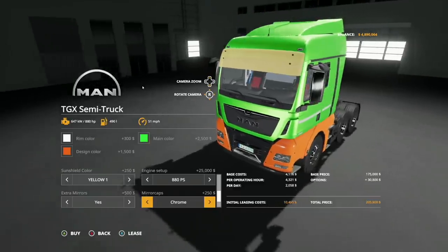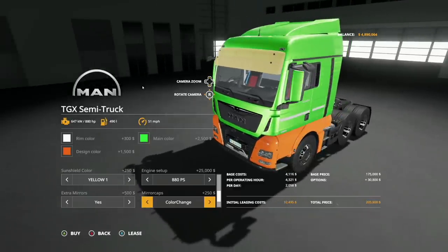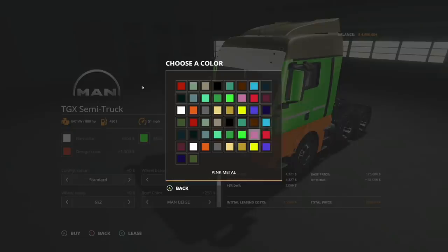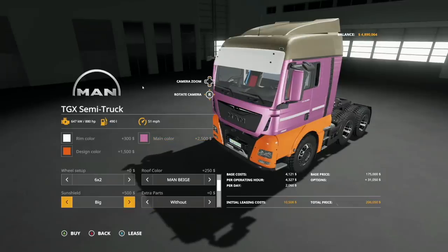Mirror caps: default, chrome, plastic, color change. I'm assuming color change goes with the sun shield color — nope. Maybe with the roof color — nope. Maybe with the main color — yes! That is looking great right there.